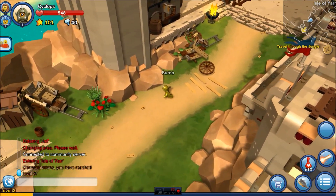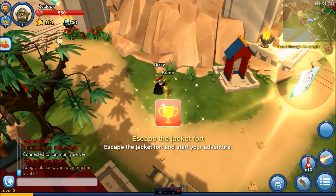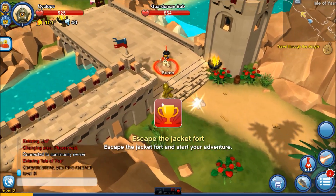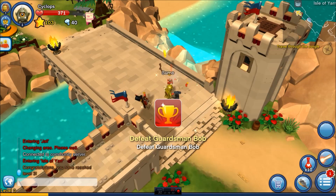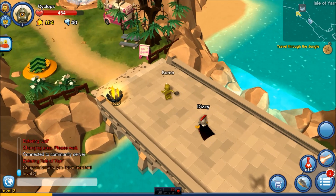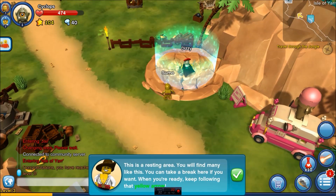So these guys are no match for me at all. Because I'm Cyclops. Escape the Jacket Fort. Escape the Jacket Fort and start my adventure. Ooh, Guardsman Bob. He's tough, man. Hurry up. Defeat Guardsman Bob. Yeah, buddy. Let's do this. Let's go kill some stuff before Dizzy takes it. This is a resting area. You will find many like this. You can take a break here if you want. When you're ready, keep following that yellow arrow.